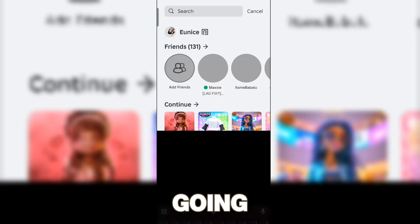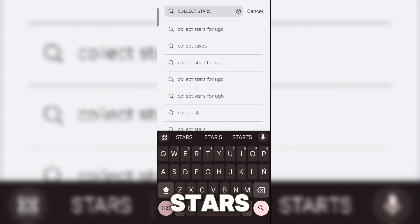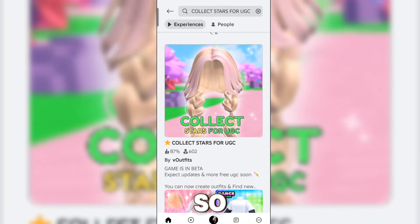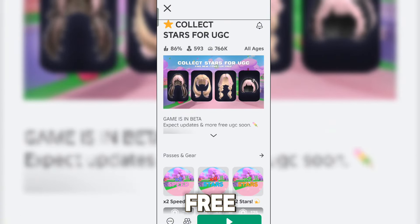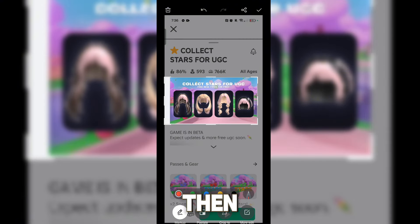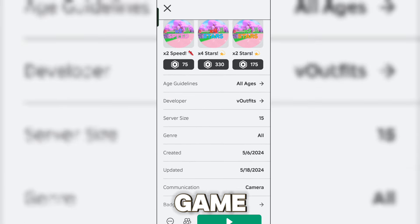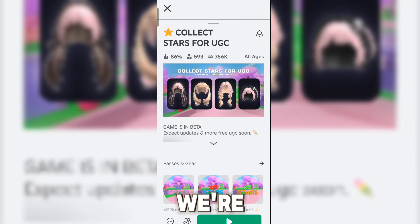First, search for the game — it's called 'Collect Stars for UGC.' It's the first one that pops up. These are the free hairs that are available, already shown in the thumbnail, and there will be even more releasing. To make sure you're playing the right game, check that the developer is 'V Outfits.'